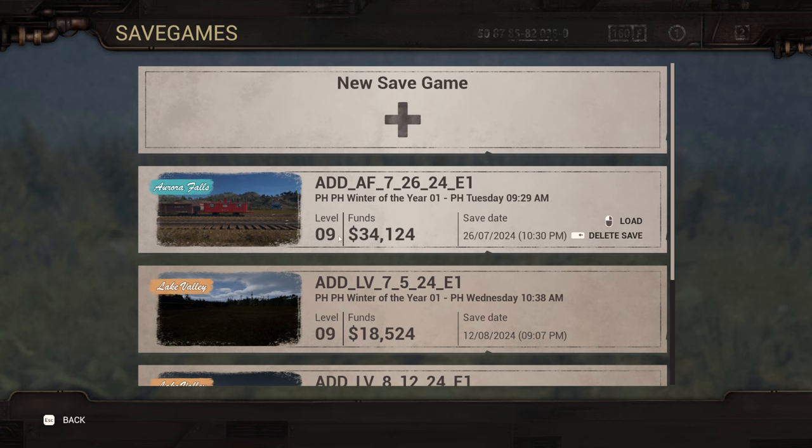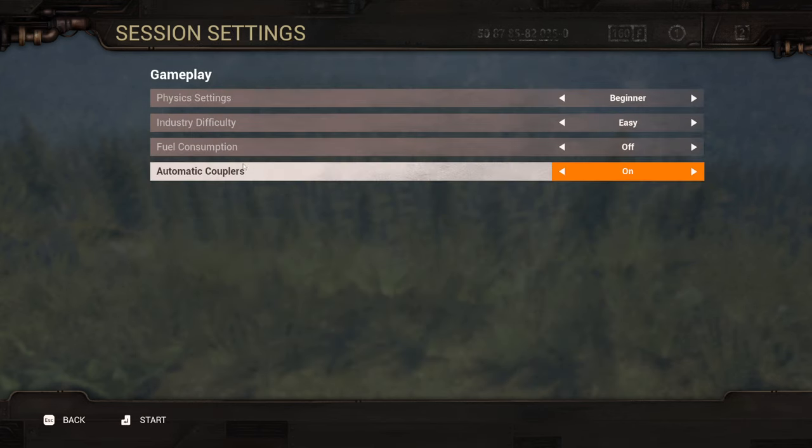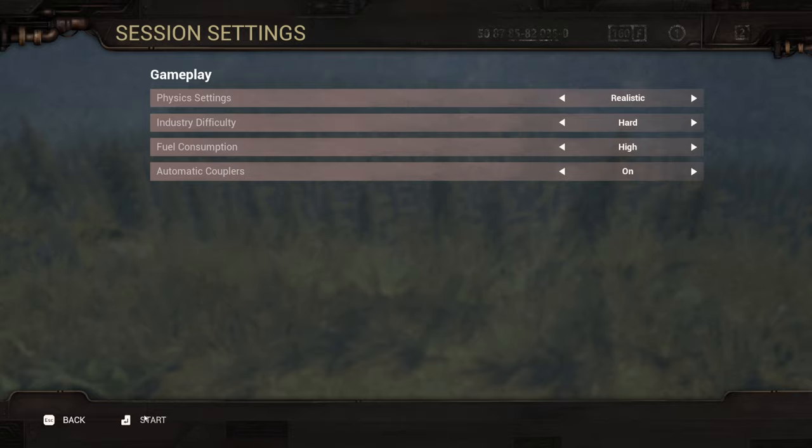We'll go to single player and load up our last save. The save is named: Accidental Death and Dismemberment Railroad, map name Lake Valley, the date last saved which was 8/12/24, and then my initials. We can see our level, our funds, the save date, and we can delete or load this save. Physics settings once again: realistic, industry difficulty hard, fuel consumption high, automatic couplers on. Hit start.